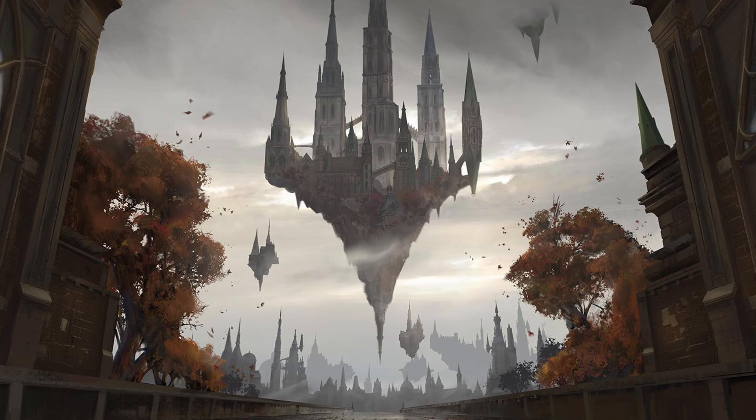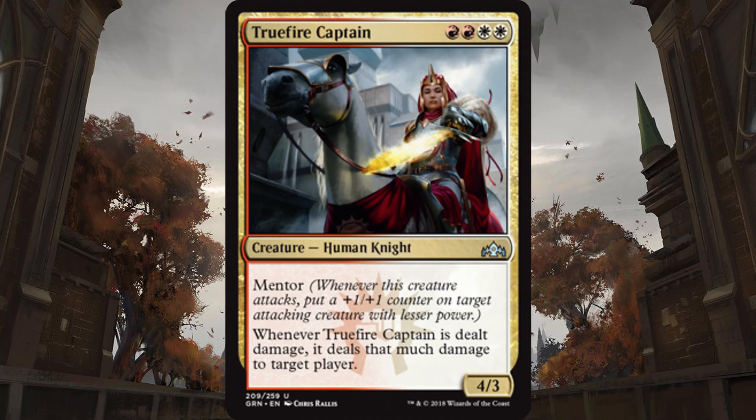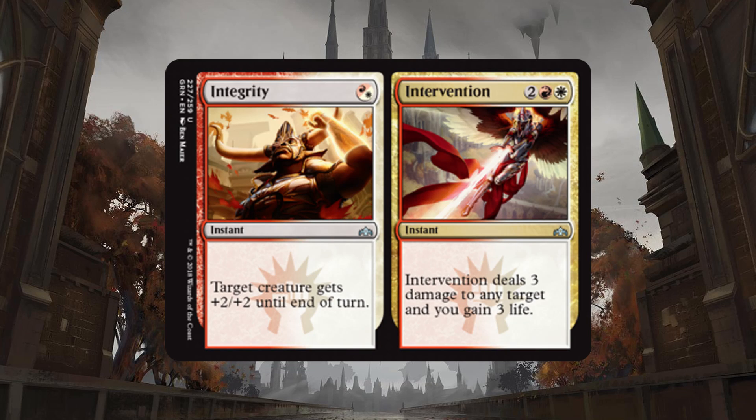Now the 5 best uncommons. For Boros, I actually really want it to be Truefire Captain, which is 2 red and 2 white. You get a 4-3 with Mentor that also reads: whenever it is dealt damage, it deals that much damage to target player. So basically your opponent has to take this out and it's going to cost them some health, but it's just not quite as good as the split card that Boros has. And that card is Integrity or Intervention. Integrity costs 1 red or 1 white, and it's your basic instant plus 2, plus 2 to target creature pump spell. Intervention is for 2 and a red and a white — you get to bolt any target for 3 damage and gain yourself 3 life. That's just solid value, and the split card in general gives you so much flexibility with the option of value at all stages of the game.